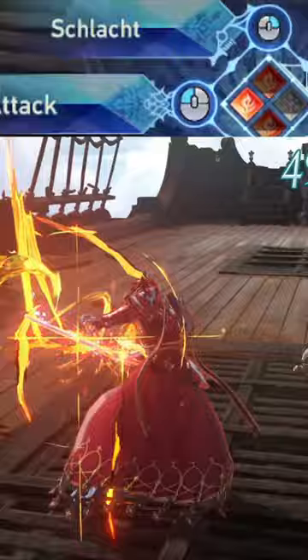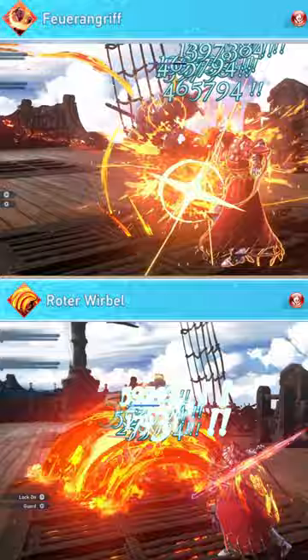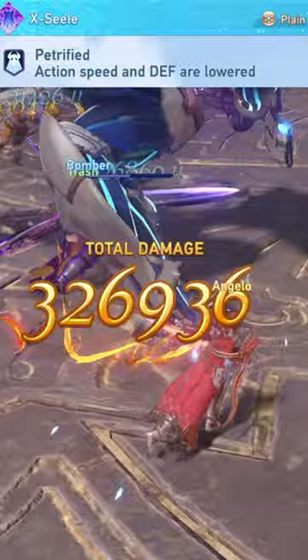I'd recommend you use Mach for this because it doesn't do that much damage compared to the charge stacks, and he's got better DPS skills like Fuerengrief and Rotter Werbel, which you'd definitely want to use. For the last slot, I use Exil for the slow and defense down it provides to my team, which feels in character for Percival considering he'll try to help in any way he can.